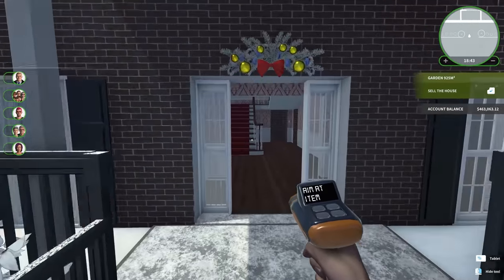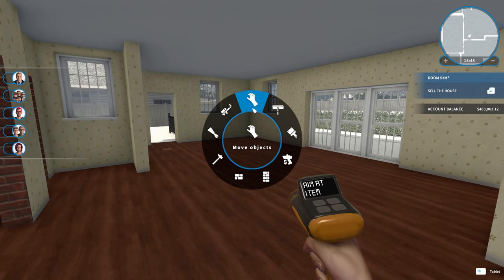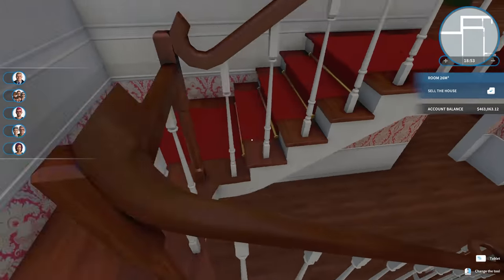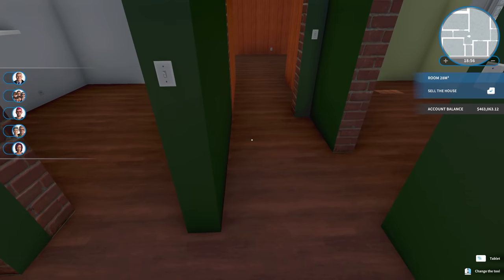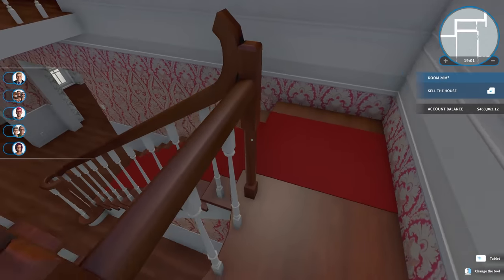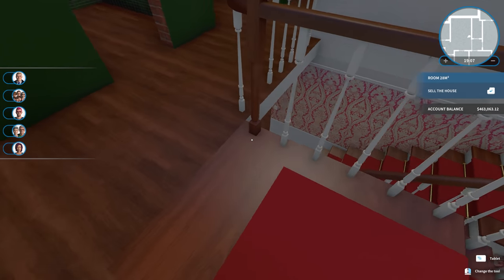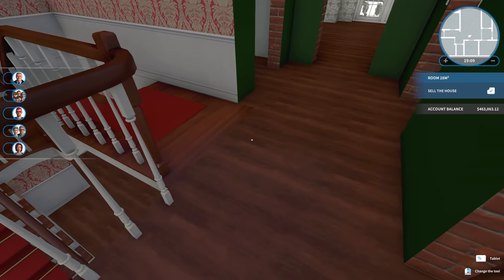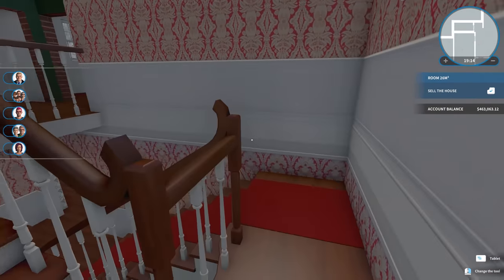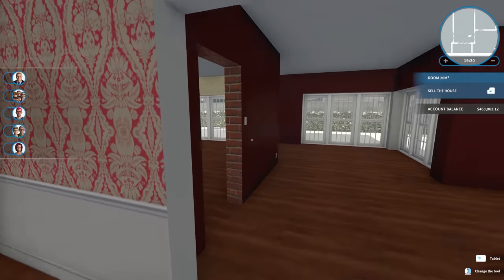I've got a bit of an update. I went ahead and gutted all the furniture and everything inside the house, sold all the doors, and went with a different floor. One little hiccup is that this wooden texture on the stairs can't be changed, so I'm stuck with it. I had to find a floor tile that kind of matched it, but the floor tile originally in the house isn't actually available, which is kind of annoying. But it's fine.